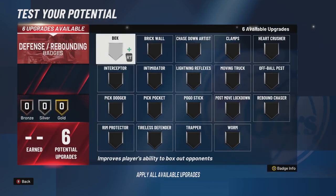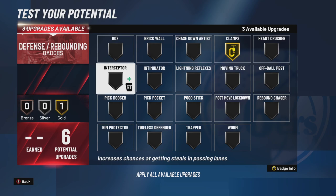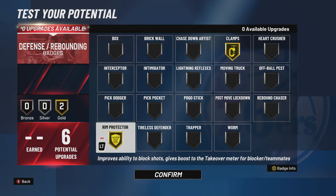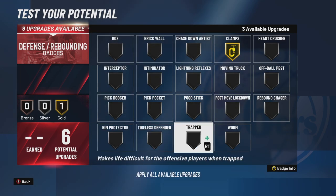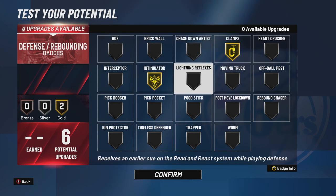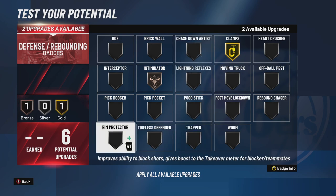Defensive badges: Clamps on Gold. For the remaining badges you can do Rim Protector, Pogo Stick, Intimidator, or Chase Down — it's up to you. I'm going to go Intimidator on Bronze and Rim Protector on Silver.